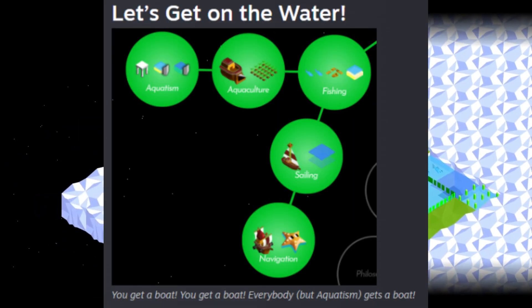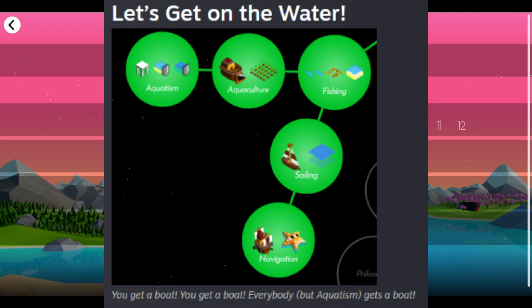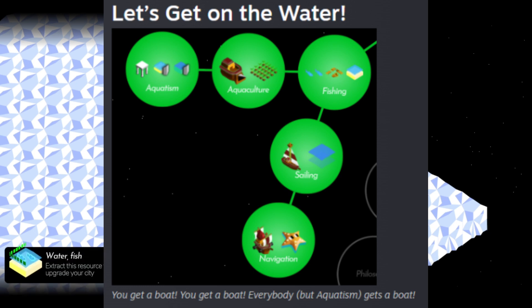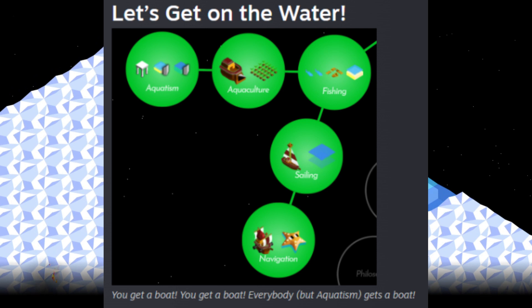Aquaculture now has water farms — you can build them on shallow water, similar to farmland on land — and it also unlocks the rammer. Fishing now includes the port as well, so you get ports a lot faster. Sailing has the sailboat, and navigation unlocks the bomber and the starfish.